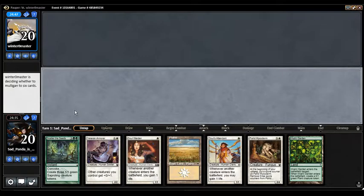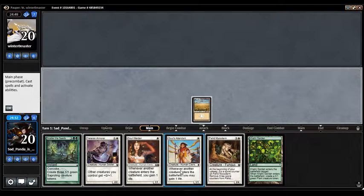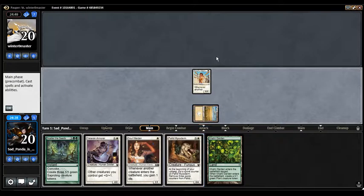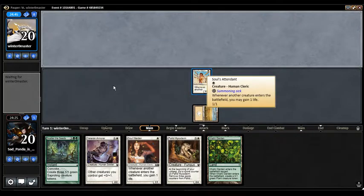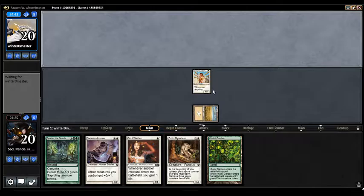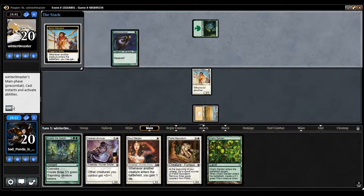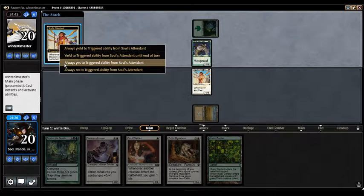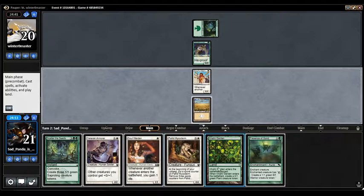Hopefully we're in a good matchup here. Something I do personally: I always play the Soul Attendant first because I find it annoying that it's a 'may' and I have to say yes to gaining the life through two triggers. So I always play that one first because I'd prefer that if one died, it was that one. Unfortunately we're playing against Hexproof, so game 1 is going to be rough.